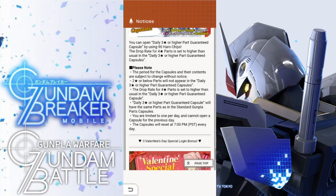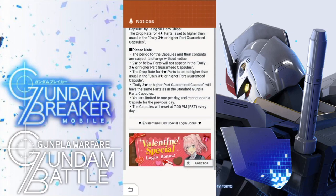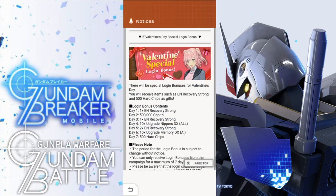This is something I'm probably going to utilize, because if these capsules are going to be really good... so far what I'm seeing in the front, you've got Barbatos, Strike, Gundam Exia, and Sengoku Astray. Most of them I already have, except for the Exia — I still need to complete that. We'll see, depending on what's going to be in that banner, because if it's all crap then I'm not going to be interested.